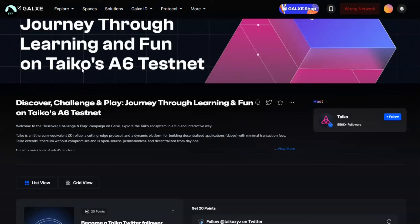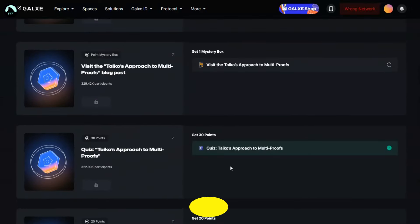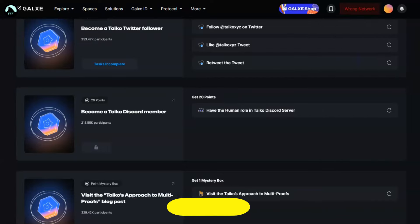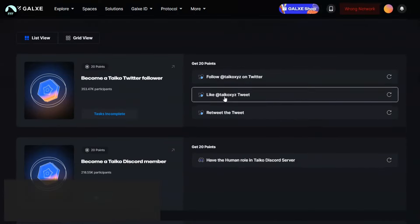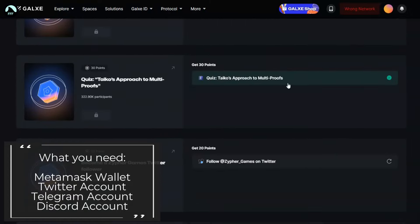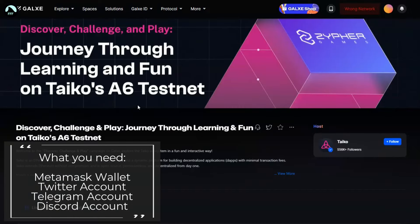There are a lot of things here, but they also have our new favorite website Galxe, which lists all the tasks you have to do in order — very easy. Just connect your wallet in the corner. All you need is a MetaMask wallet, Twitter, and Discord to connect with them and complete those tasks.